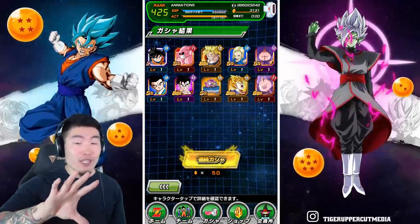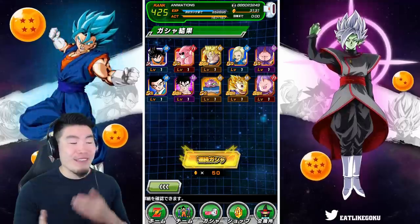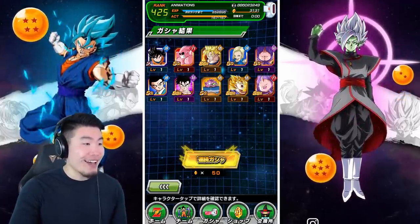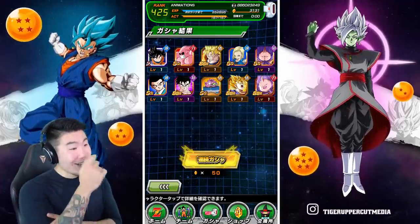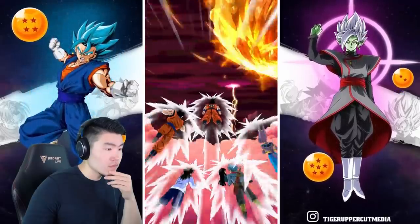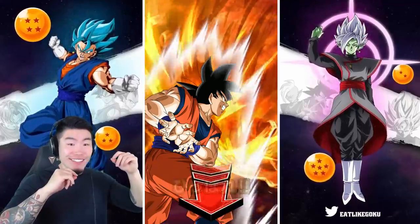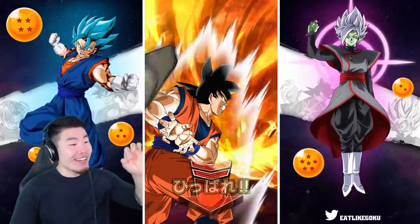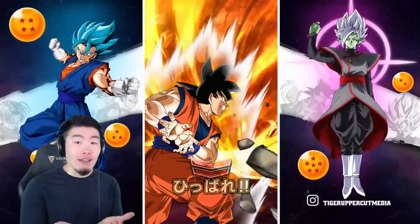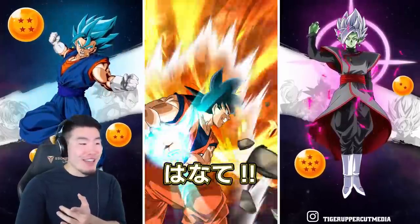I don't know for sure. Once more information comes out and more people have done simulations, I'll keep you posted. What the hell is this? That's real! You guys saw that — at the bottom, Trunks came flying in with Mai in his arms. So that was real! I thought it was fake, man. I thought someone Photoshopped that or something.